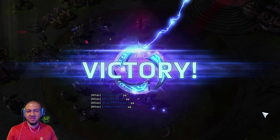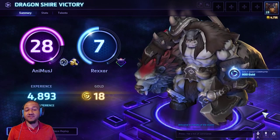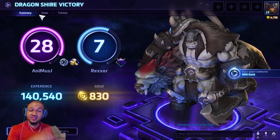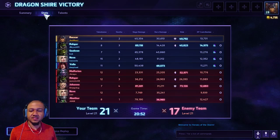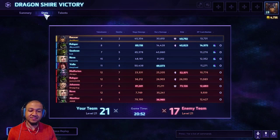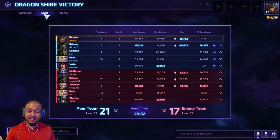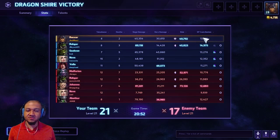The minions came in and finished it by themselves. As Rexxar, our goal in this build — and I think as a Rexxar player in general — is to really change how you look at Rexxar. Instead of playing him as a warrior, play him as a specialist and build him to conquer the background game. Let your teammates handle the front while you handle the background: get camps, kill minions, do structure damage. We got six takedowns, two deaths, 45,000 siege damage, and 30,000 hero damage — and we weren't even trying to do hero damage. We did 49,000 total damage with only two deaths and 13,000 XP contributions.